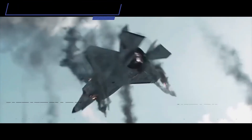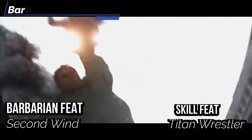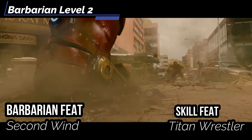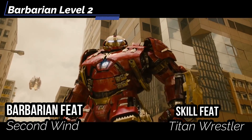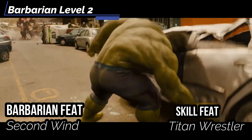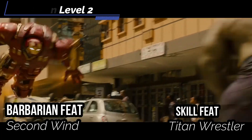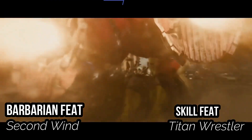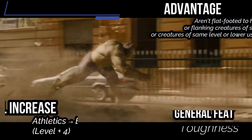At Barbarian level 2, we get a Barbarian feat: Second Wind is great if you want to keep raging. You can rage without waiting the 1 minute after your previous rage, or 1 round with Quick Rage eventually. But if you end that second rage, you're fatigued until you wait 10 minutes. For our Skill feat, get Titan Wrestler to disarm, grapple, shove, or trip creatures that are 2 times larger than yourself, or 3 times larger at Legendary Athletics. With this, Hulk might be able to grapple Demon Hulk, or even Galactus — definitely Colossal.